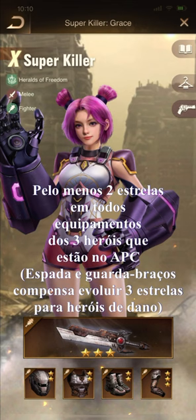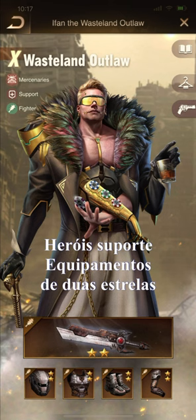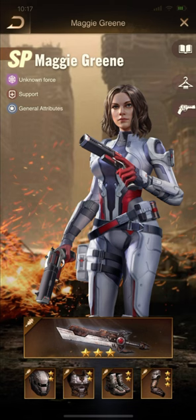For Super Killer, the parts are at two stars. Since I had some plates left, I upgraded the Blade and Gauntlets for additional damage dealt. For Wasteland, all parts are at two stars — two stars is enough for super heroes, you don't need to go over two stars. For Maggie, since she deals some damage, I also upgraded the Blade and Gauntlets for additional damage dealt.